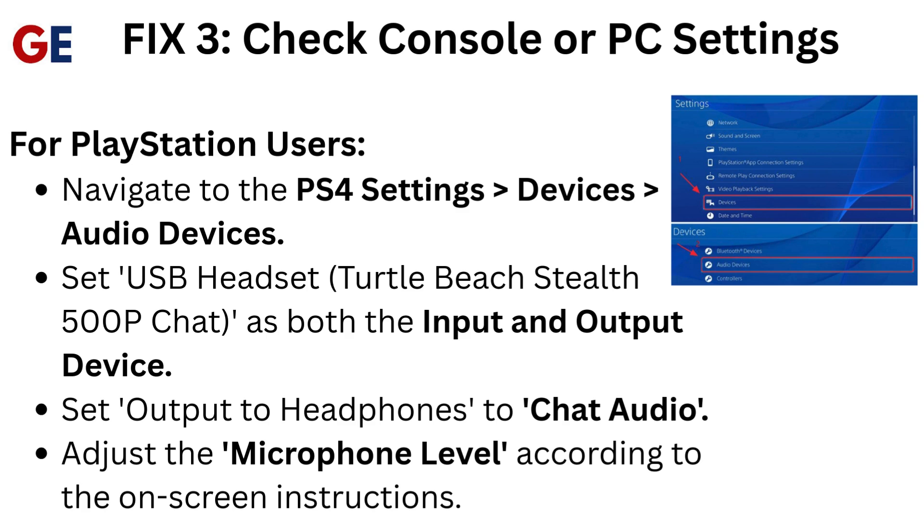For PlayStation users, navigate to PS4 Settings > Devices > Audio Devices. Set USB headset — Turtle Beach Stealth 500p chat — as both the input and output device. Set output to headphones to chat audio, and adjust the microphone level according to the on-screen instructions.